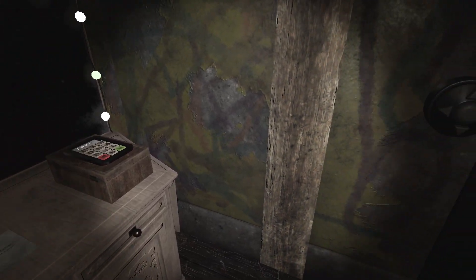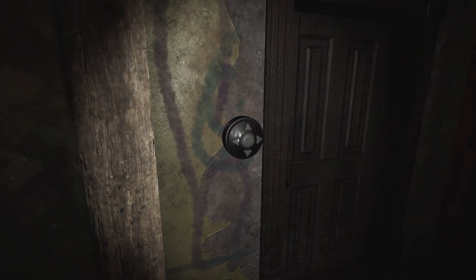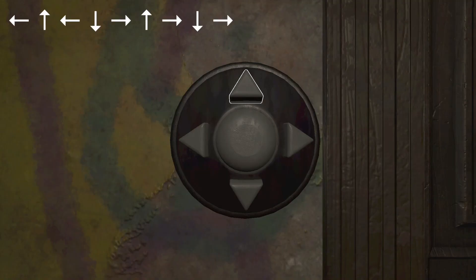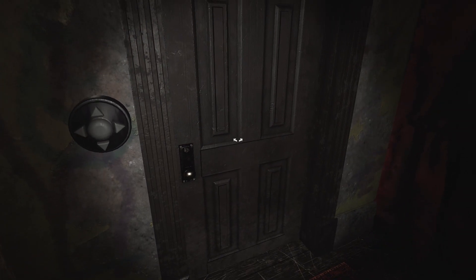Then we're back on our main quest. Turn around — this door has another directional keypad. Input the sequence: left, up, left, down, right, up, right, down, right. Just like before, once you have all the directions in, hit the middle button in the center to input it. If you did it right, the door should unlock, allowing you to open it.